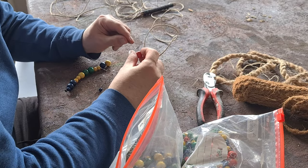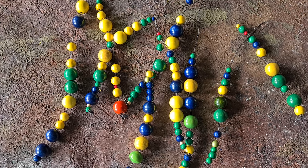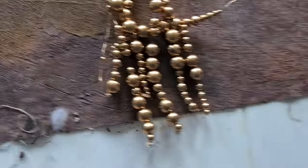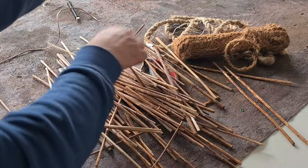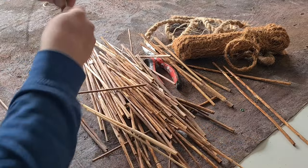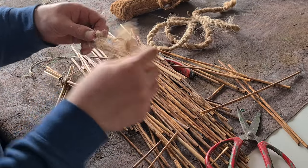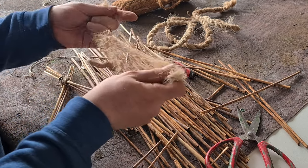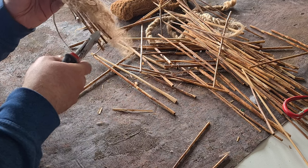Beads on wire. Spray-painted gold. I'm taking some sticks and making some fancy witches stuff — symbols with rope and all kinds of stuff that is laying around. Natural items.